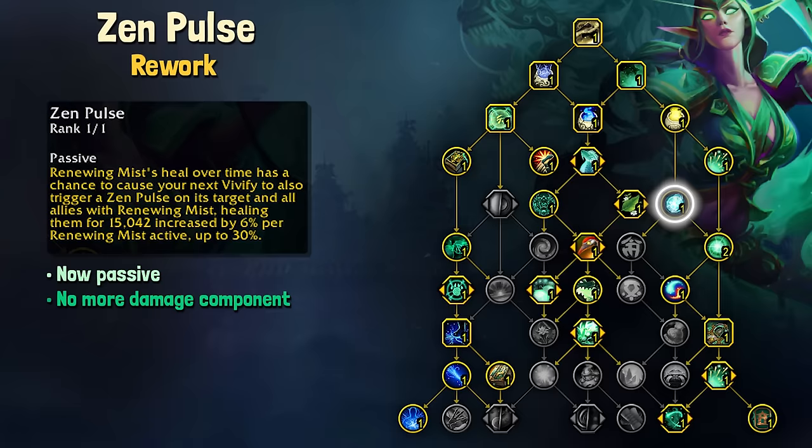Even when I'm solo at the training dummies, the proc rate seems quite high and it can add some additional healing — a little bit more bang for your buck even just with the instant Vivifies. I'm a bit sad that the damage portion has been removed as well as the active on this ability, but I do understand that when pruning, this was one of the lesser-used abilities.